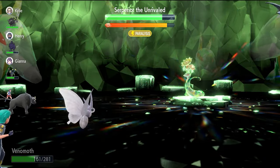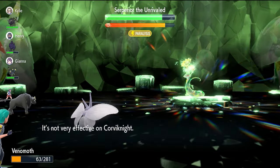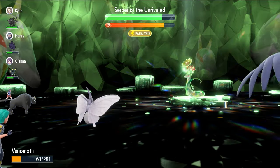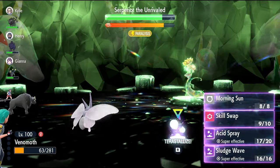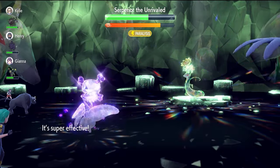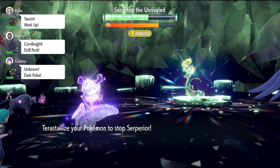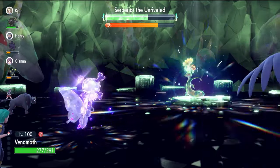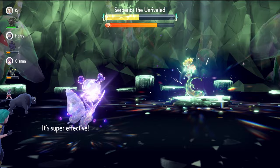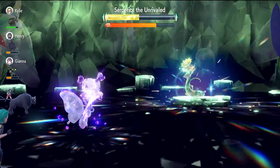Now we're ready to Terastallize and fire off a Sludge Wave, which is going to do some big damage. Superior will fire off a Breaking Swipe, but because we're a special attacker the Attack drop doesn't affect us much. We now have that minus six Special Defense set up on Superior, so Sludge Wave does great damage. The shield will go up and Superior will nullify stats on its side of the field — but before it does, we can fire off at least one more Sludge Wave to get more benefit from that minus six Special Defense. Once it nullifies, we just repeat the Acid Spray process.